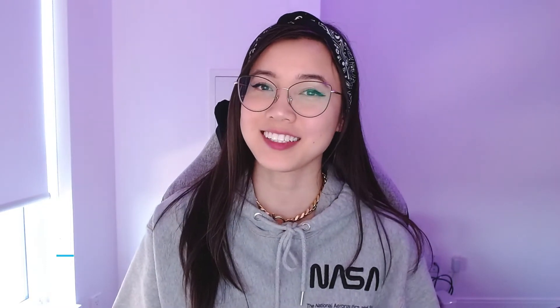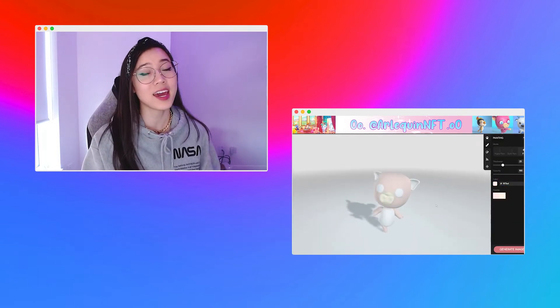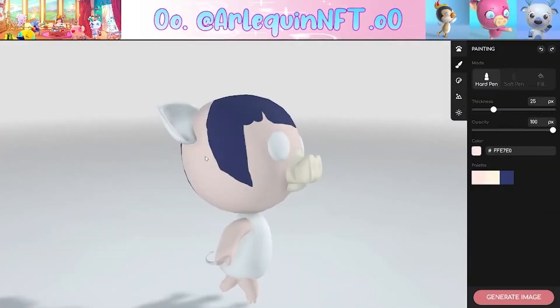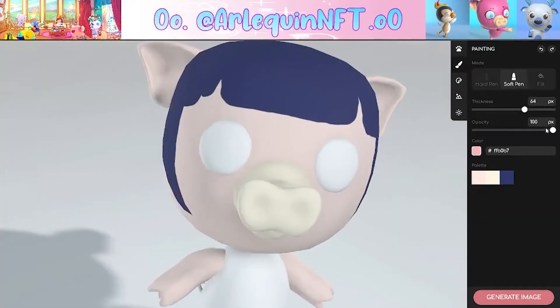Looking to try something new in Web3? Why not paint your very own NFT? Arlequin is a newly launched project that lets you paint an Arlie — an array of cute animals rendered completely 3D and customizable to your tastes. Every Arlie minted means one Flow will be donated to animal charities, so you can bust out your digital paintbrush for a good cause.